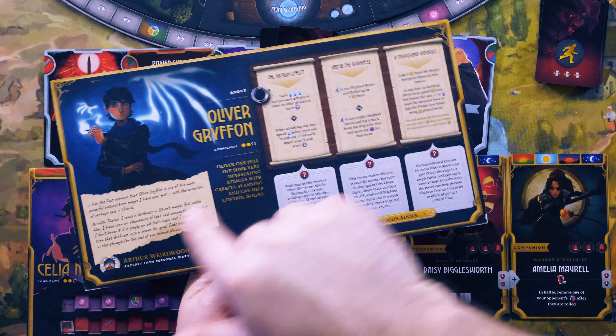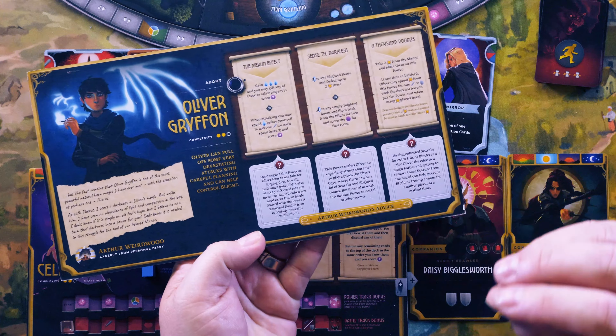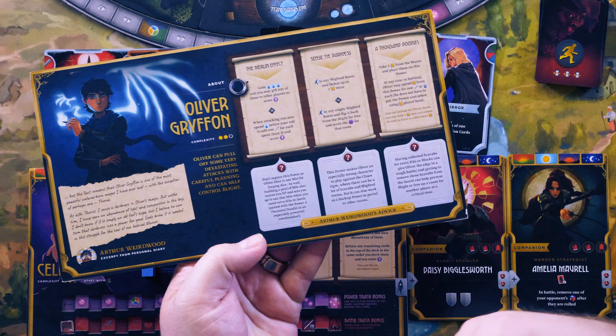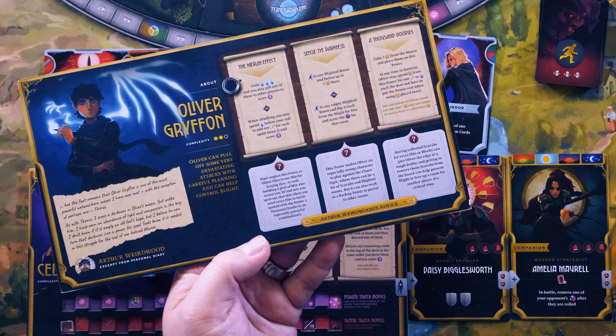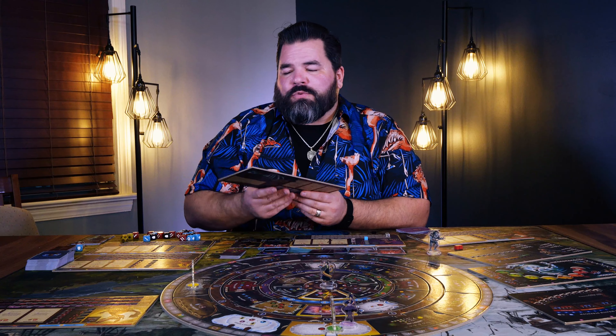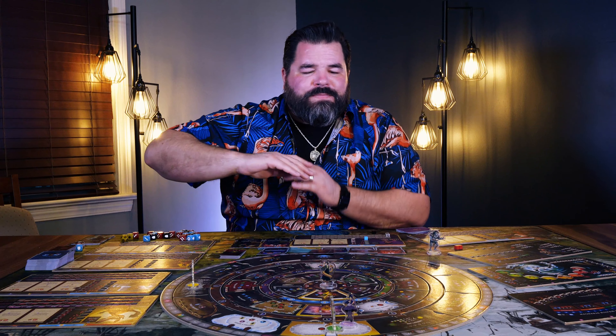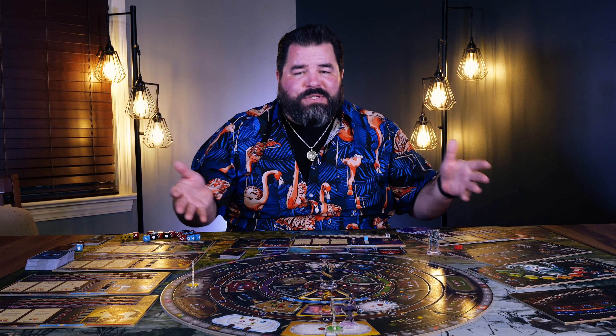What I also really liked is on the back of each character card it tells you about their abilities and gives you a gamer suggestion — like, this ability is really good at the beginning of the game, this one is better at the end, and this is situational but strong when that situation happens. Really well done, really well thought out, and everything is absolutely gorgeous.